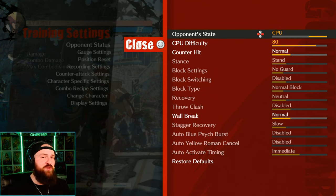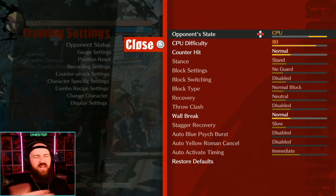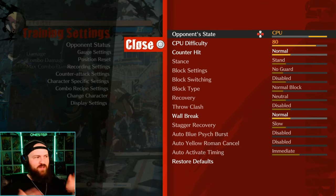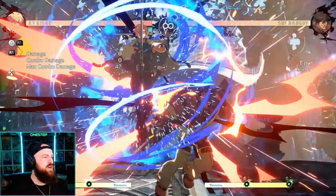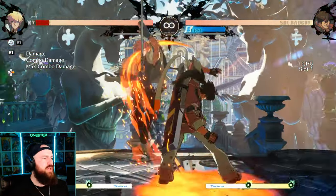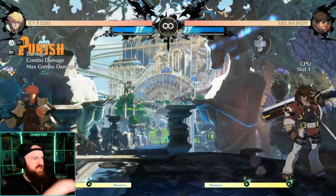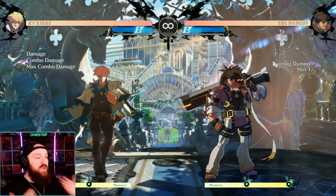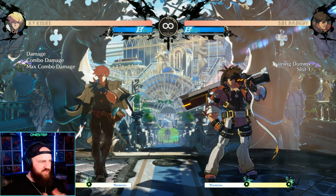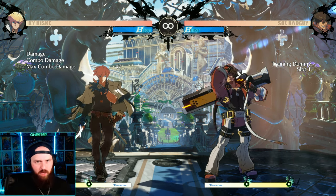To show you what a defensive burst looks like, we'll set our opponent to CPU and let them combo us, and then you'll see us burst. A big blue burst will happen and we'll escape the combo — even if we're in the air. It will use our entire burst, but we'll show you what it looks like. There we go — see how we repunished them? It basically got our opponent off of us, resetting the field.